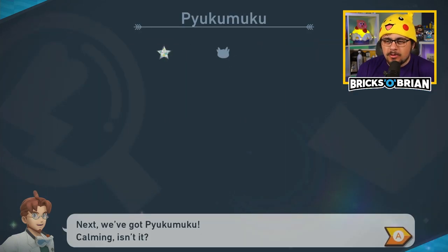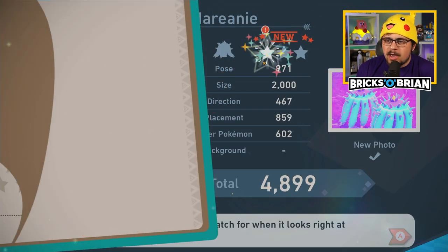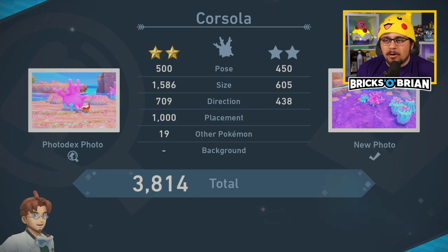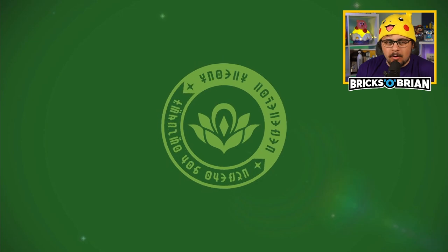Mantine — not even close to being better. Pyukumuku — not better. I thought them waving at me would have been great. That's a Platinum three-star on that one. I'll keep that Corsola one, and that's about it.